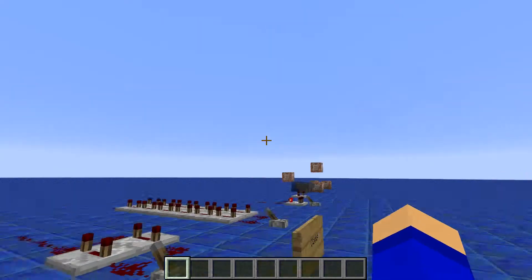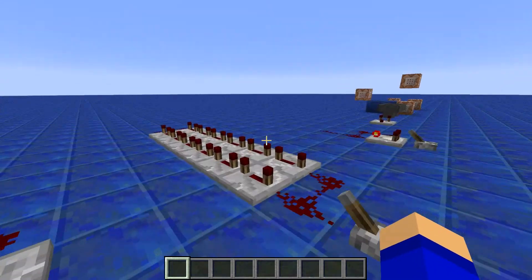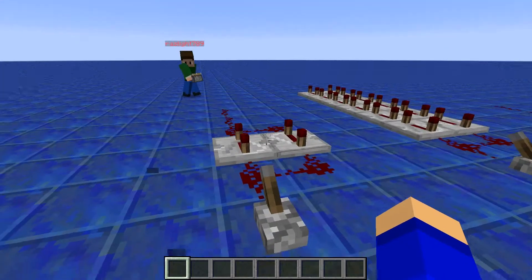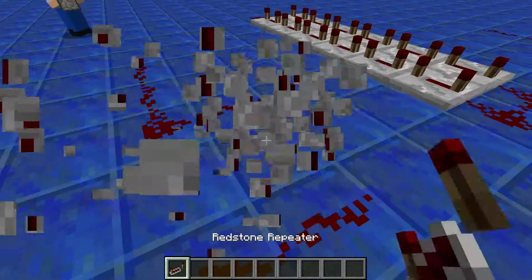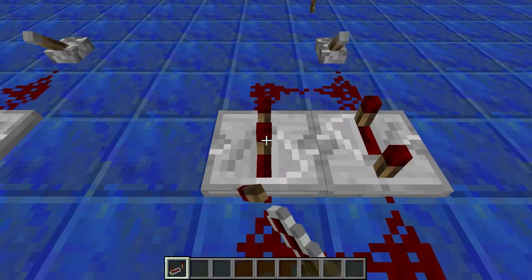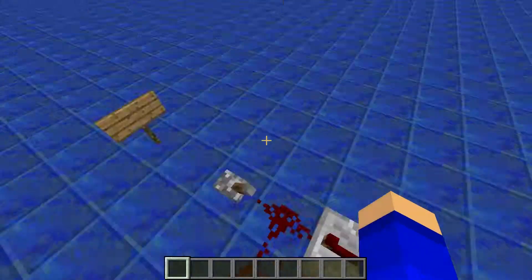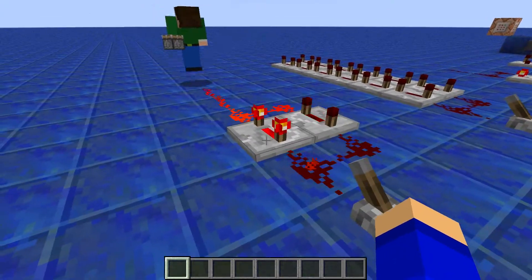Clocks today. So I'm gonna show you the basic clocks, but you can get pretty high tech with these things. The first one is a basic repeater clock. Basically, you take two repeaters, put one facing this way, put it all the way back, one facing this way, and then you just flip it really quickly, or you can use a Redstone torch. It does that.